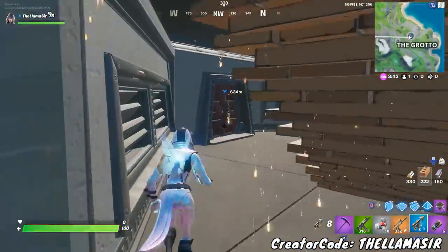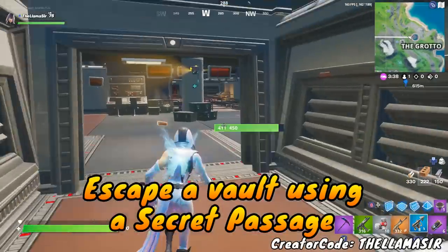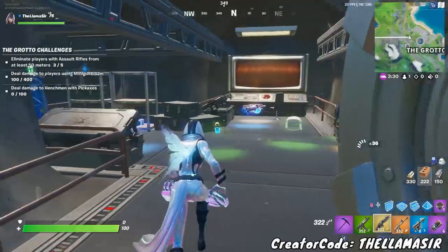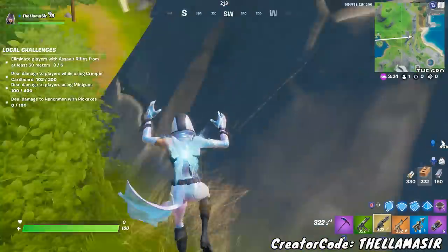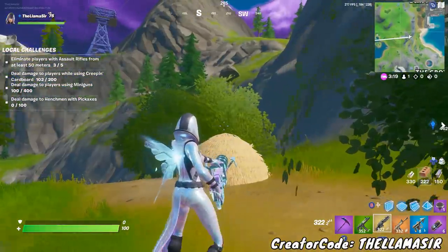So you've got two challenges complete very fast. The third one is to simply use a vault escape secret passage, which is very simple. All you need to do is find the port-a-potty inside the vault and exit out of it — there's one of these in every single vault around the map. That's three challenges done very fast right there.